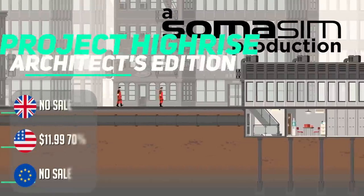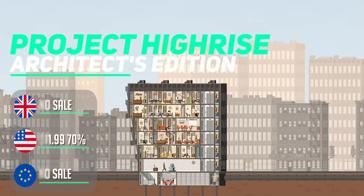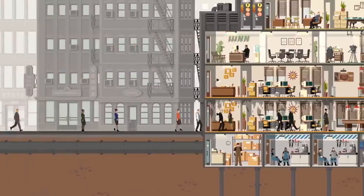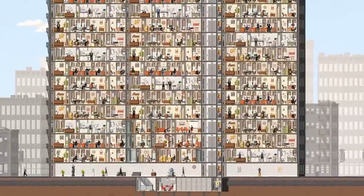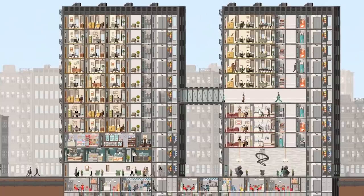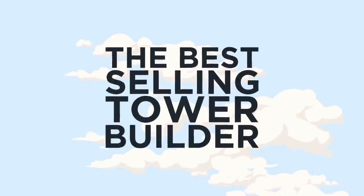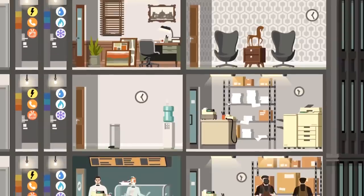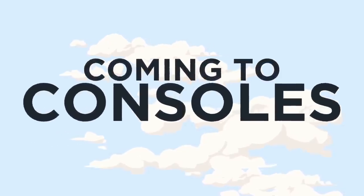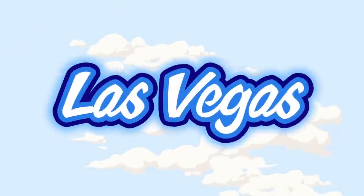Project High Rise is a building and management sim that focuses down on a single building. Instead of a sprawling city, you're honed in on making your building please your tenants and attract new ones. You need to tick all the boxes to keep tenants happy — power, restaurants and amenities. There is no story and no laughs here. This is a dry, deep management sim. If that's your bag, it's a solid game; if not, you're certainly going to get bored and should skip this one. Overall, for me this is a cool title, especially at $12.